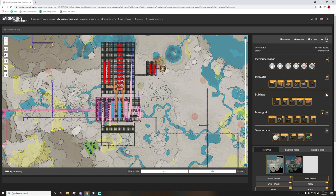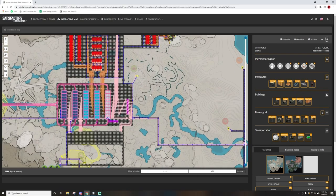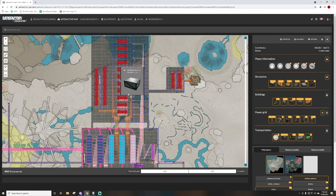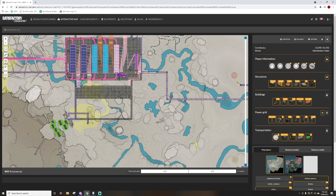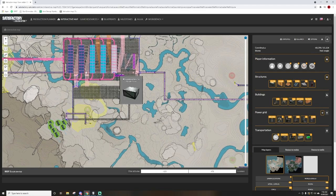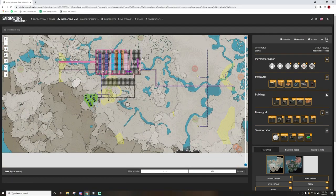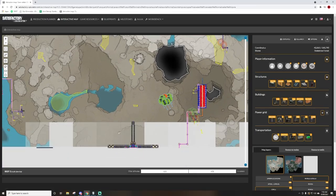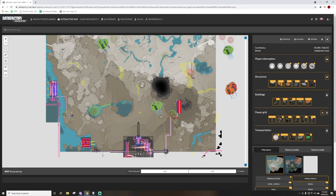Top-down view. As you can see here, this is the logistics hub I've been working on. Everything to the north is going to be refineries, everything to the south is going to be the foundries and assemblers. Then I'm going to make some sort of train system to come out here nice and neatly and come straight down into the main base, because that's where the aluminium casings are going — that's where the main project is: the 100 turbo motors per minute.